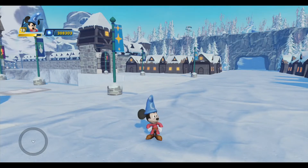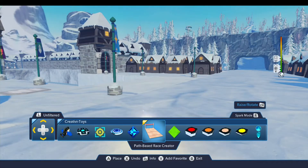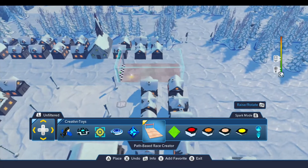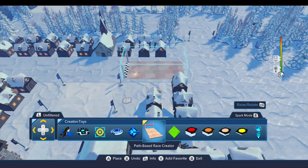To build this race, you need the Path Creator Toy — the path-based race creator — and you'll find this in the Creativa Toys drawer after you've purchased it from the toy store. This toy allows you to create a vehicle race over all sorts of terrain and obstacles without the need for racetrack pieces.